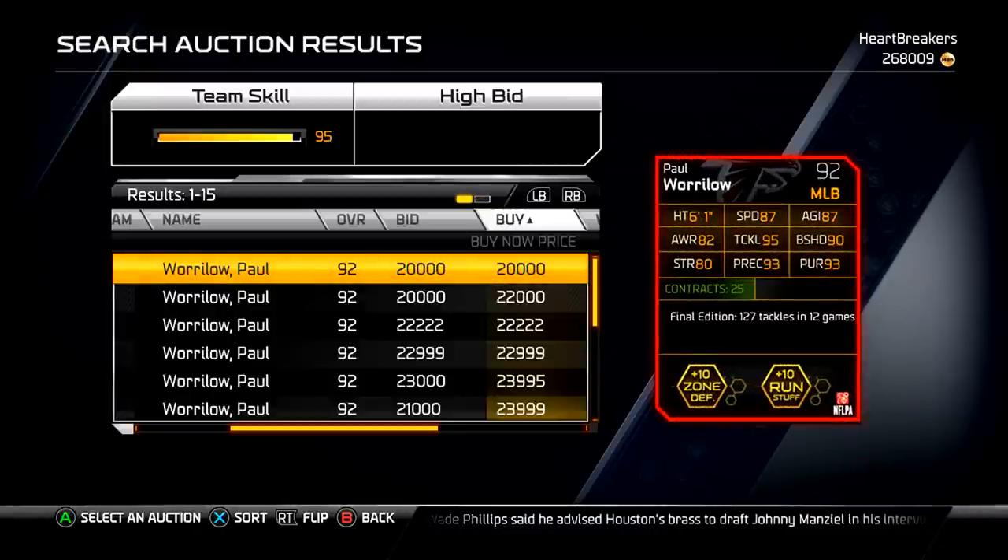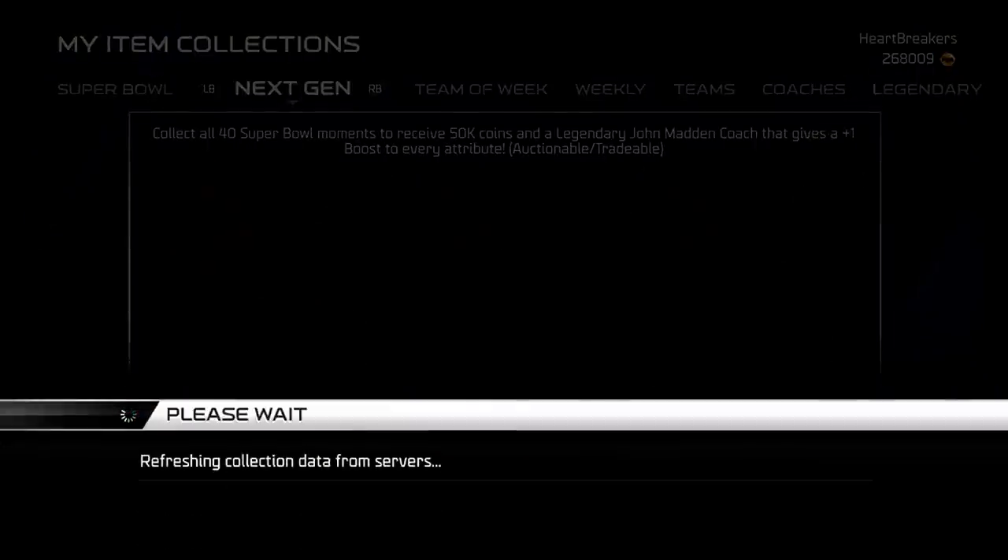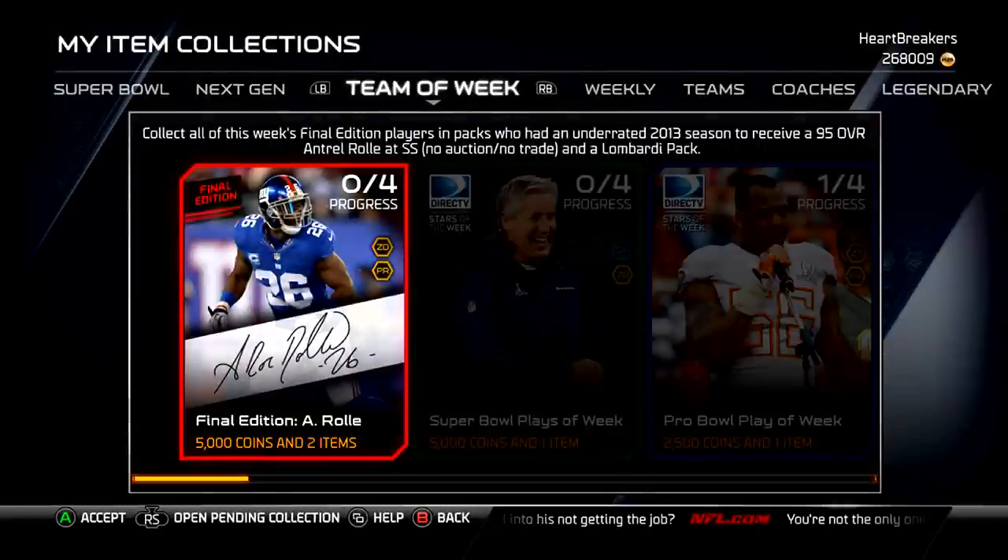He's a 95 free safety — or actually strong safety. I would actually consider getting him, but there is a limited edition Cam Chancellor coming out tomorrow, which I'll make a video on. It's the final Football Outsiders, I think, unless they make more. They do it off of stats, but I don't know — they might make special edition Football Outsiders or something. But as of now, it's the final one. It's a signature card too, which is pretty cool.